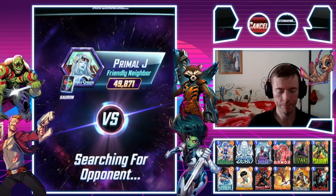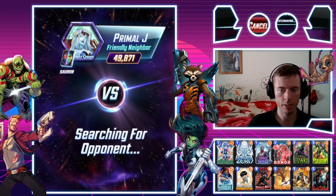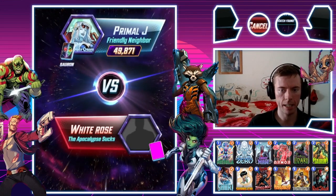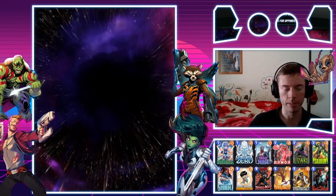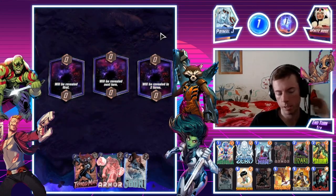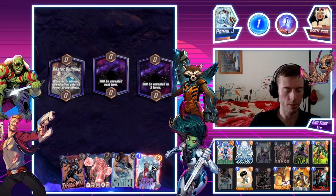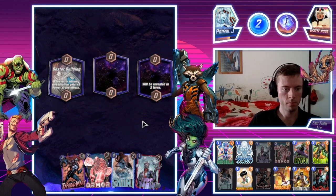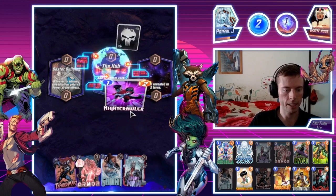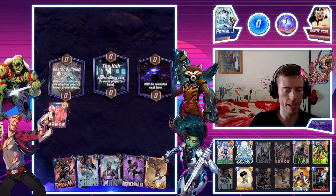We're going to try Classic Ladder — not going to do any conquest or anything like that. Welcome White Rose, and welcome to everybody watching. Let's see how we go. We've got Armor, we can play that first — that's good. We'll skip Turn 1 and see how we go. The Hub location — that's not bad. The Nightcrawler.